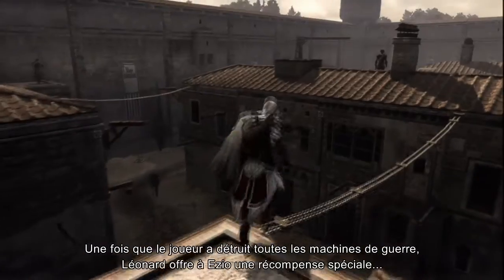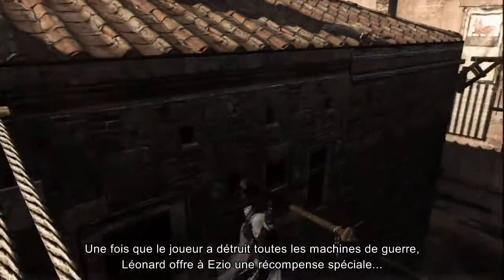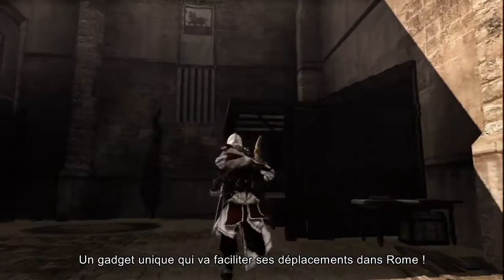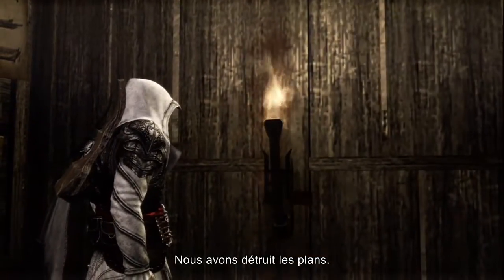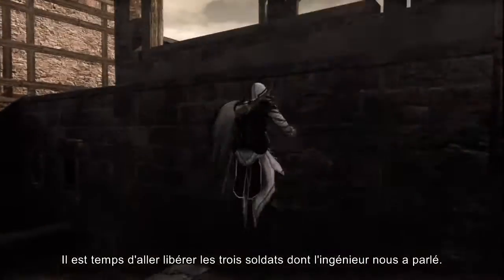Once the player has dismantled all of the war machines, Leonardo will grant Ezio a special reward — a unique gadget that will undoubtedly help Ezio when navigating Rome. The blueprints are destroyed. Now let's go free the three soldiers the engineer was referring to.